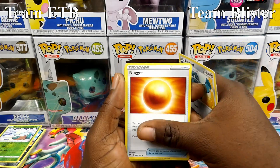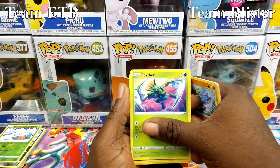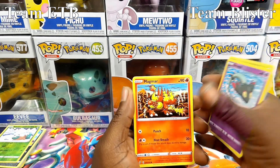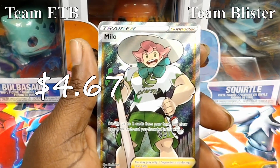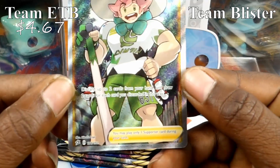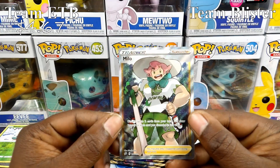Third pack: Galarian Cufant, Bronzong, Nugget, Pinnacle, Scyther, Vullaby, Dreepy, Magmar, Liepard — oh, check that out! We got us a Milo Full Art! Oh man, that card looks sick. I'm hyped about that one.